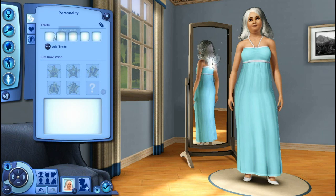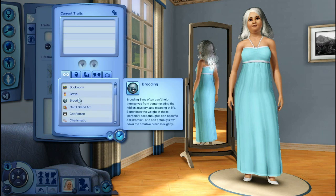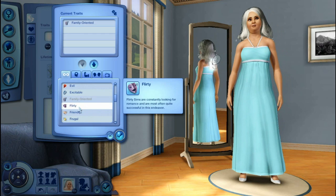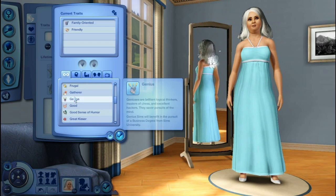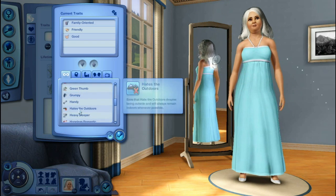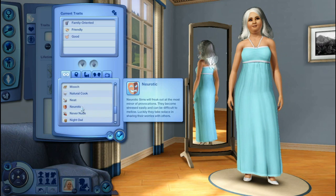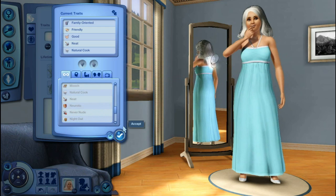Her personality - there weren't really any rules for that, so we're just going to make her family-oriented. Not flirty - friendly, that's what I was meaning. We'll make her good, because she would be good, wouldn't she? Just make her a natural cook and neat. That'll do.